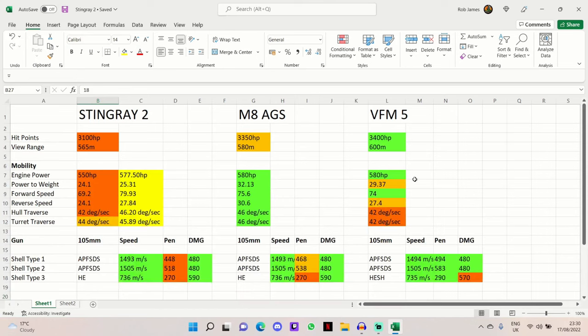So that's the stats rundown of the Stingray 2 compared to the M8 AGS, VFM5, and Type 88A. I'll now tell you my commander and equipment setup and the updated stats, then we'll get into the gameplay.